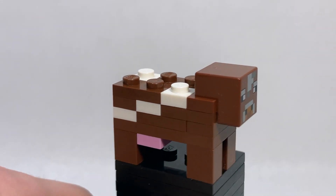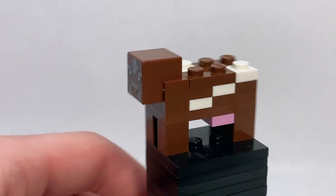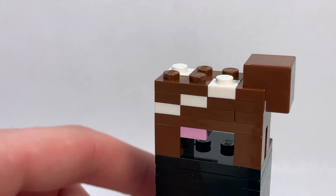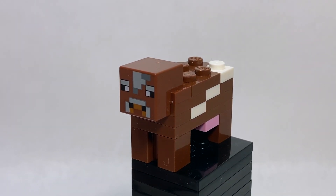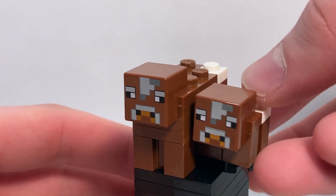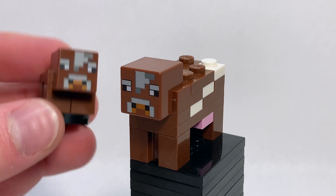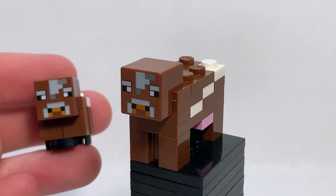Just like the chicken, the cow remains unchanged from its appearance in one of the very first Minecraft sets — I think the farm set. It's a really great design. I love the facial printing and the texturing on the sides. They also include a baby variant of the cow in the set, which uses fewer pieces, and it's really nice to get a baby variant of this animal because I don't have one in my collection yet.